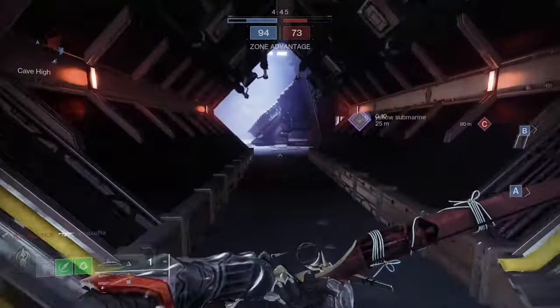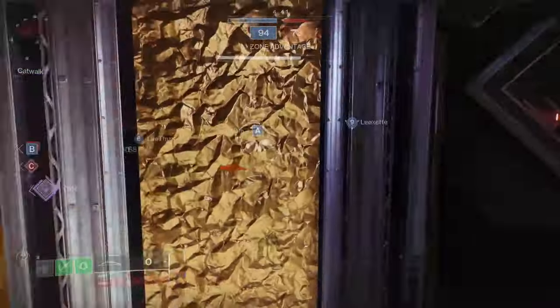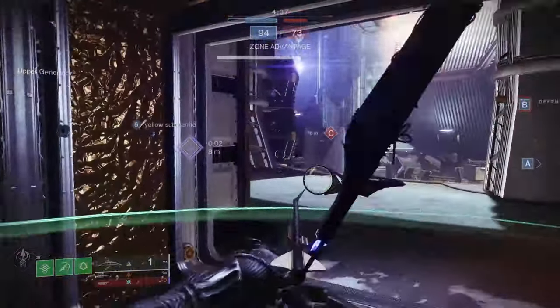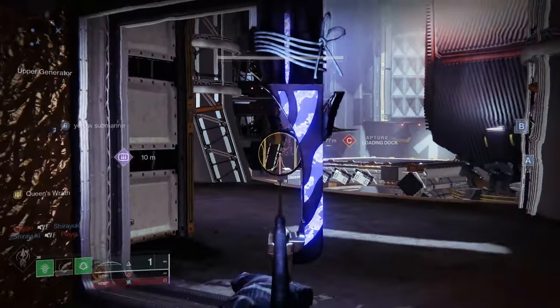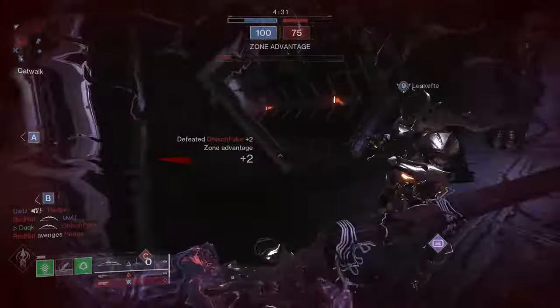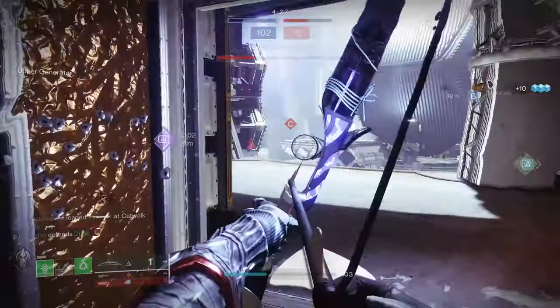You can also get rolls of this very easily by just focusing crucible engrams at Shaxx. These high impact frames are also some of the best for duelling with the default 0.67 time to kill. But here we'll be using this mainly for cleanups. With its damage profile of 22 per body and 35 per crit, you can even get a full body shot burst cleanup and it's incredibly easy to use.